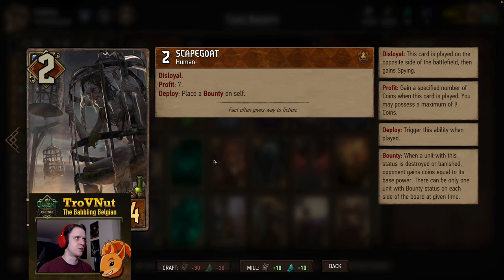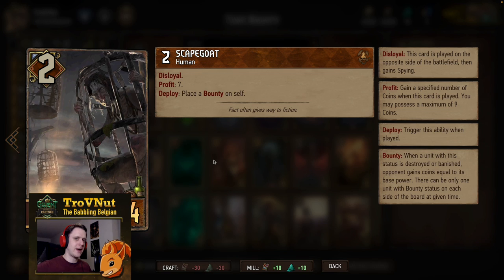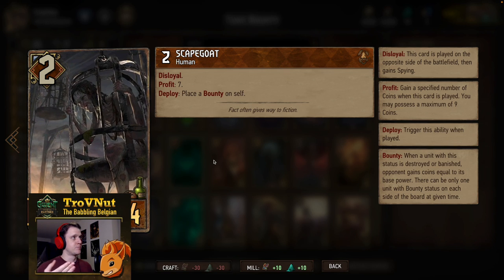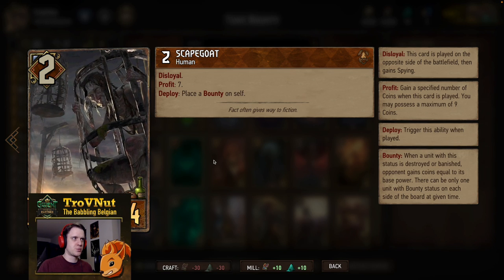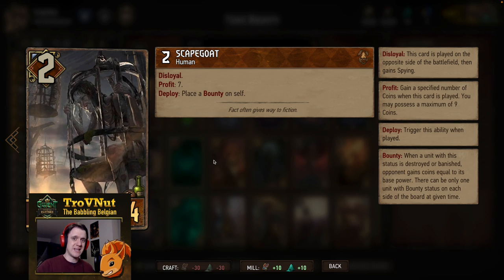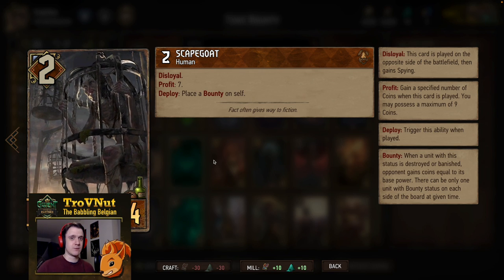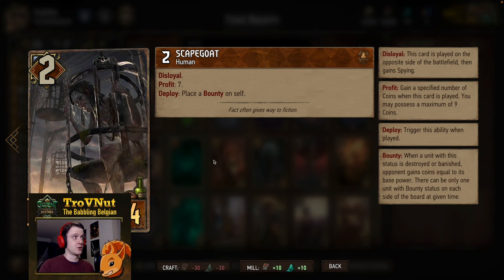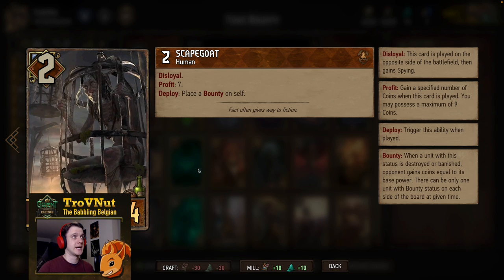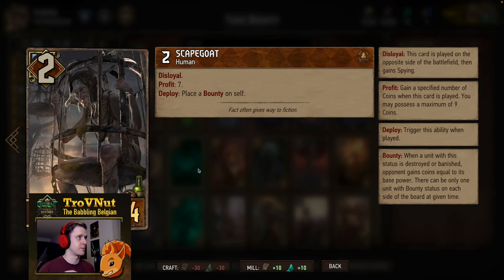On deploy, you also place bounty on the card itself, meaning if you kill it you gain two coins back. The reason this card fulfills a niche role is it allows you to play proactively. Before, if you had a bounty deck and had to go first with blue coin, there wasn't really something you could do to prep the board. With bounty you either want to put a bounty on a unit or put a damage dealer on the board — but if you start out there's neither option. With Scapegoat you give yourself enough coins to kill it and you get a target on the board that already has a bounty.